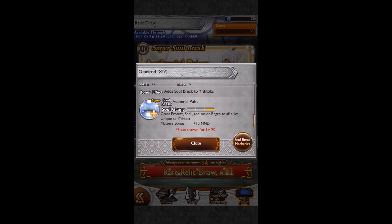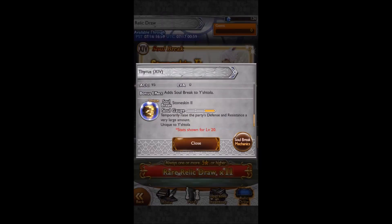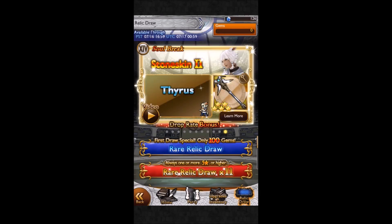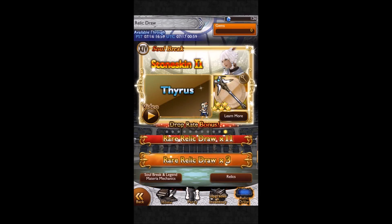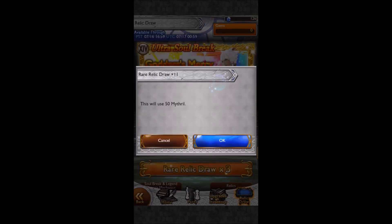We've got Yshtuva's Super Omnirod - Protect, Shell, and Major Regen to all allies. Not so much useful in terms of healing since you'd probably want the BSB for that, but it's Protect and Shell which frees up some slots, and it adds Major Regen so if you have the Major Regen ability equipped, you don't need it anymore. And this is the one I'm really after - Stone Skin 2, Cyrus. It raises the party's defense and resistance by a very large amount. I really need a Wall for this old account, and this is why I'm pulling on this banner to begin with.